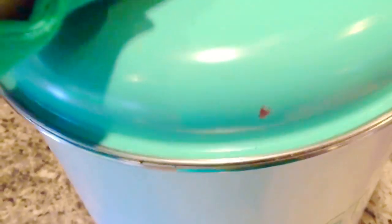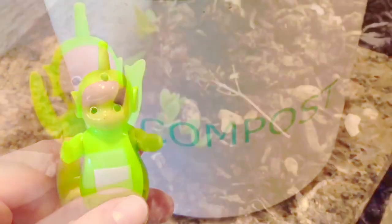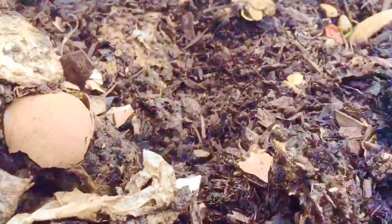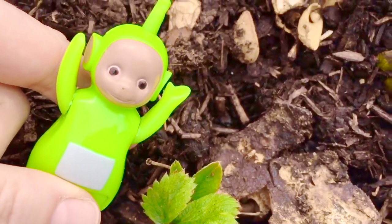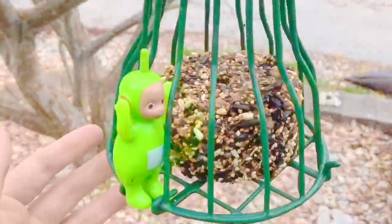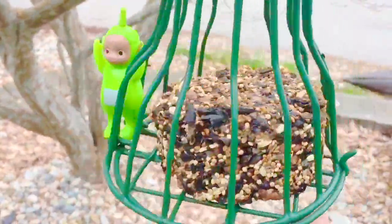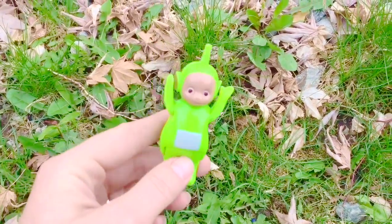Remember in one of our videos we showed you our worms in our compost? Instead of throwing our cores and peels into the garbage, we put them in the compost and the worms turn them into dirt. And we put the dirt in our garden and grow plants. This part of the garden is growing strawberries — there's one plant popping up now, Dipsy. It's green, just like you! What are you going to do for Earth Day? Think of something that you can do to help the Earth. Thank you for coming to Tiny Treasures. Please subscribe to our videos. Goodbye!